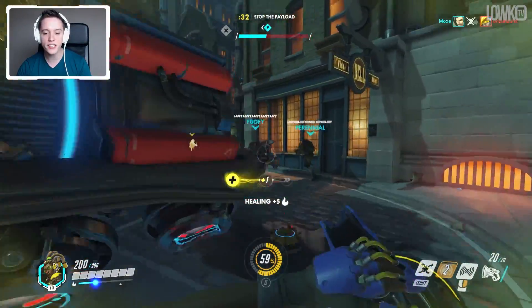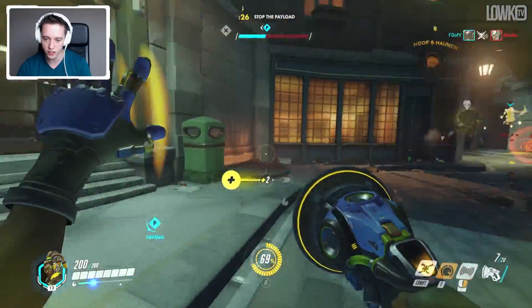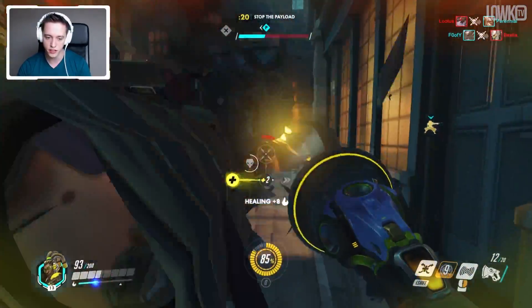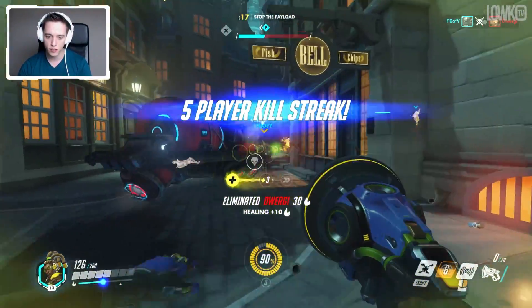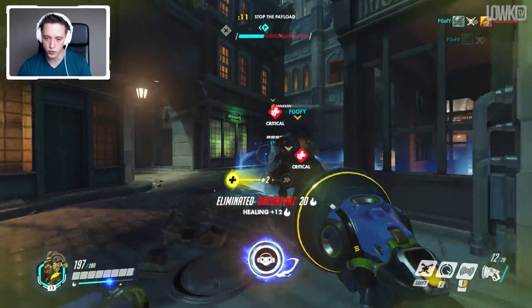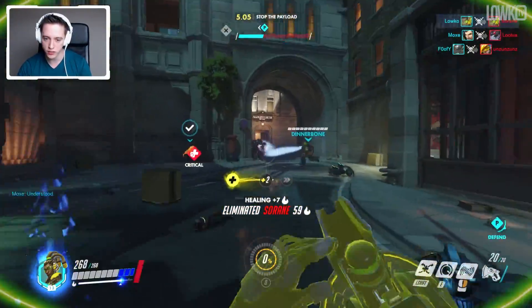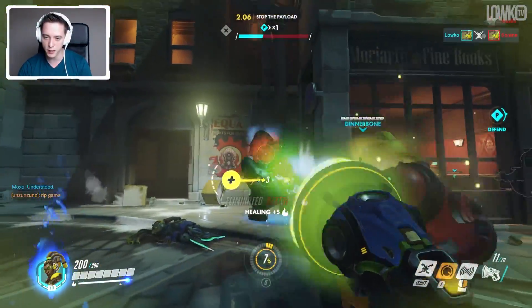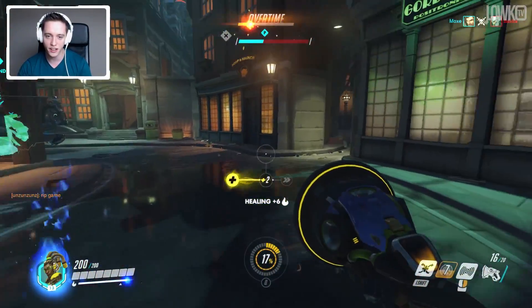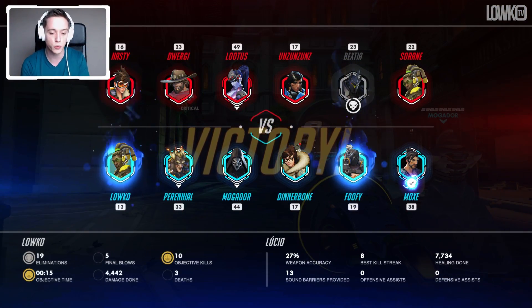I really honestly enjoy playing Lucio the most in combination with like a Mercy. It seems like double support is the way to go in this game for a lot of scenarios. There's a Widowmaker over there on the hydrant. If you get a Mercy for single-target healing and a Lucio for area-of-effect healing, it's super super good. Just breaking it down here because there's only a couple seconds remaining, and we can use this time to push them back. He is now frozen and this game is definitely going in our favor.